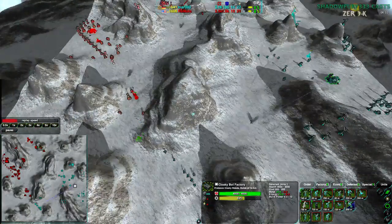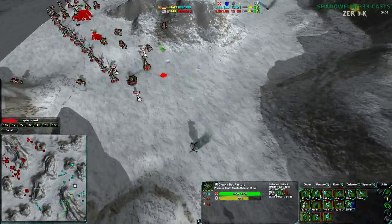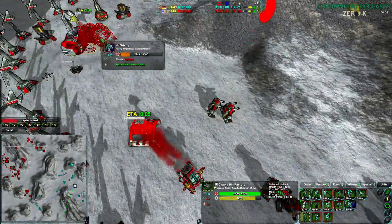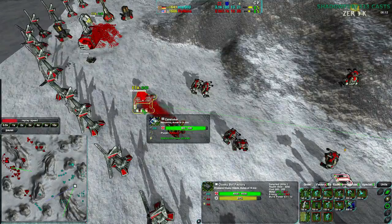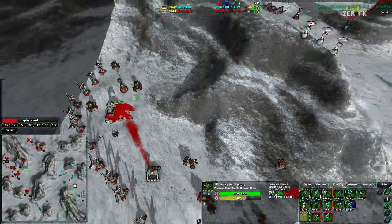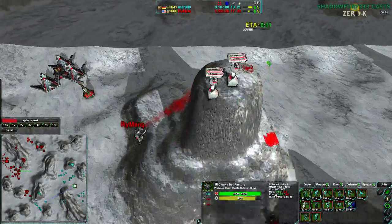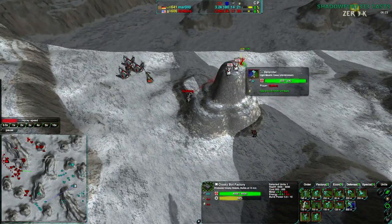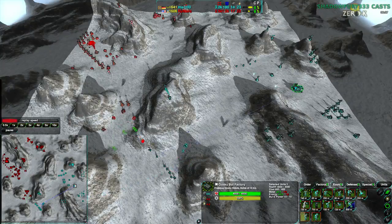He might lose a couple ducks if he doesn't micro them properly, but if they focus fire on one glaive at a time, he'll be in great shape. However, he's far more concerned about getting this Grizzly up — about two and a half minutes left. A caretaker has been built, so Rymark does have that set up to help reduce the Grizzly build time, though slightly. He needs to get more metal economy. He's continuing to build defenders on the north ridge — Rymark is over-defending.